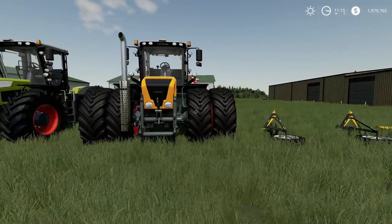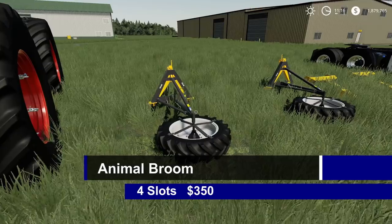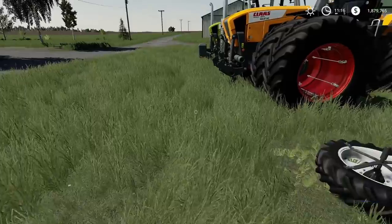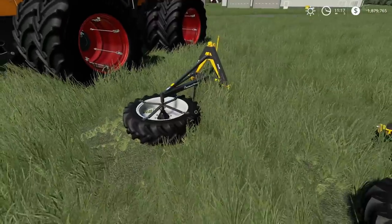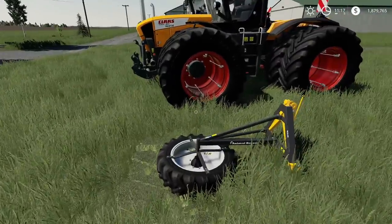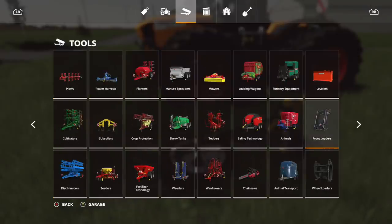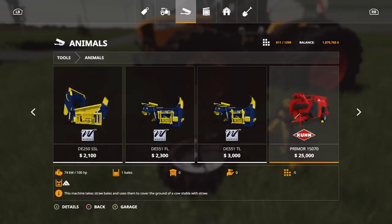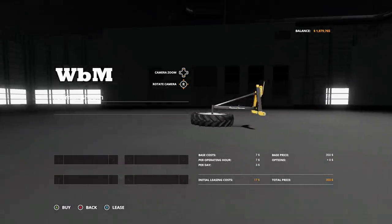Next up, the animal broom — 4 slots, $350. You mount this on the front of a tractor to clean up your animal area. There are no options on this one. You can find it under the animals category, all the way at the very end.